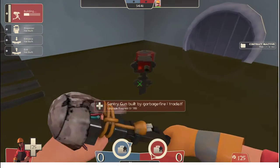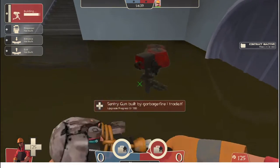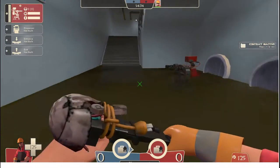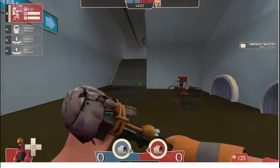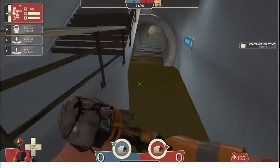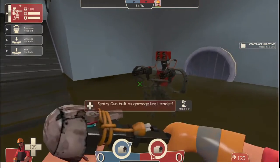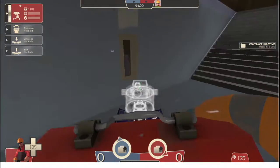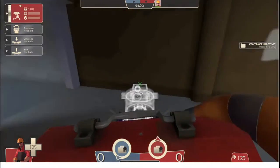You can also hide the sentry right here under the staircase. Under the staircase, the sentry will most certainly not be detected at first, but a lot of people check that spot before going there, that's why it will most certainly be found out.